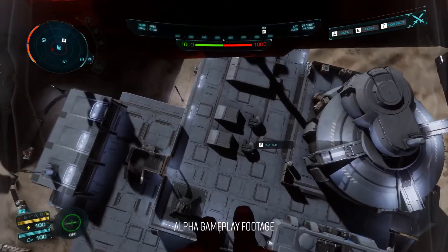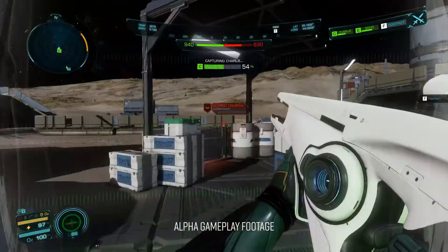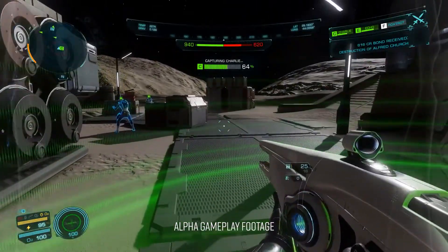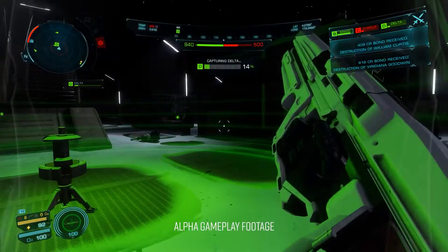Conflict Zones are 12 versus 12 battles with each side comprising of both players and AI. To win you will need to deplete the enemy reinforcements, either by killing their troops or by capturing the vital comms points located around the Conflict Zone.